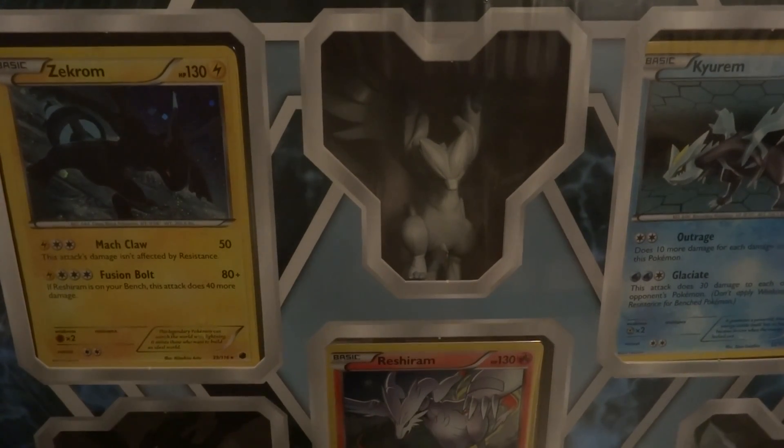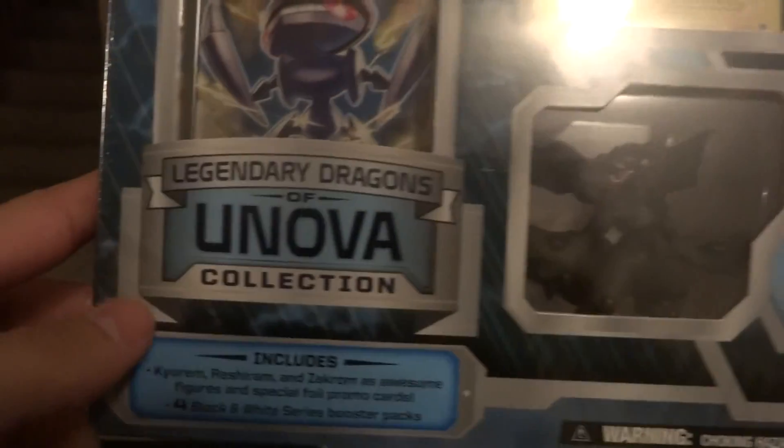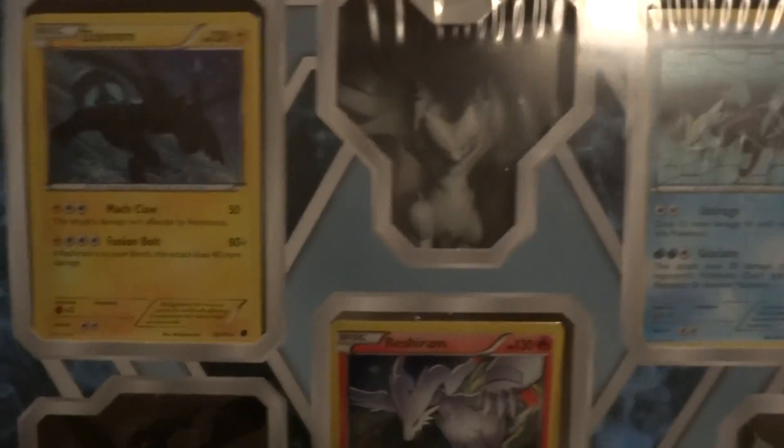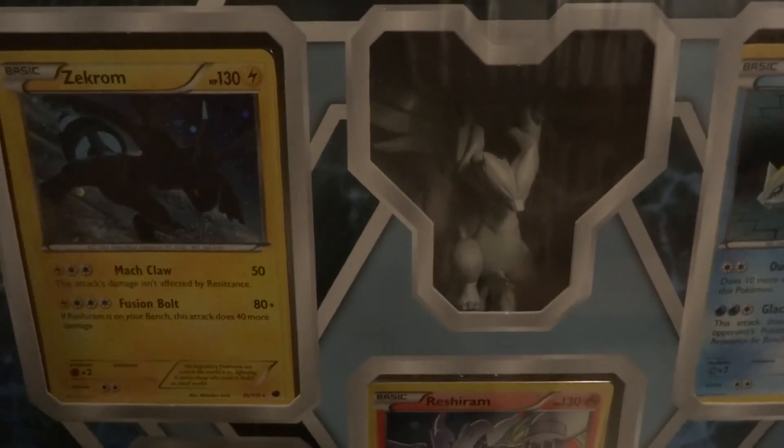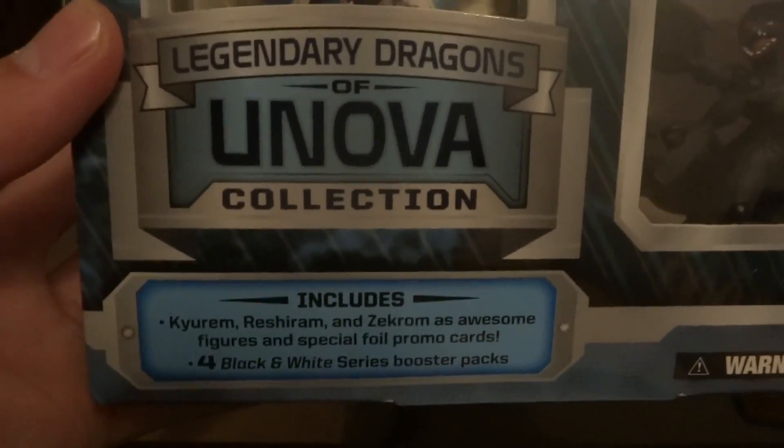Hey guys, welcome back to my channel. I have today a Legendaries of Unova collection box. It comes with three legendary dragons — Zekrom, Reshiram, and Kyurem — and it also comes with four Black and White series booster packs.